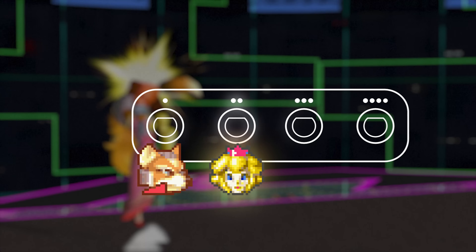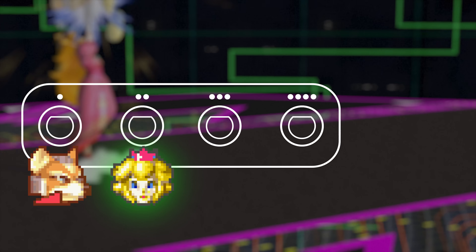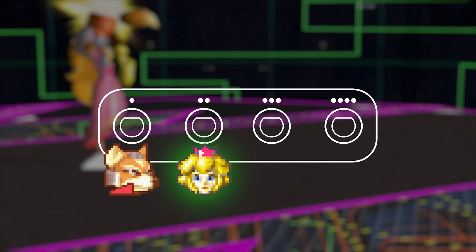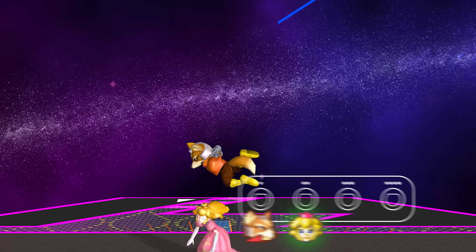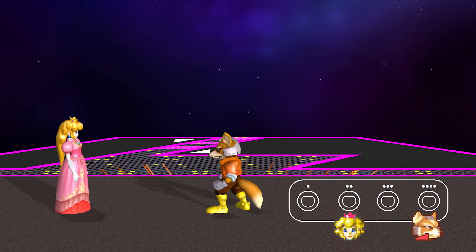Because Armada is in port 2, the Peach chain grab could technically be extended slightly, as the port closest to 4 skips the first frame of hitstun and the first frame of animation for every throw. In layman's terms, this means that throw combos are better by 1 frame for the player closest to port 4.